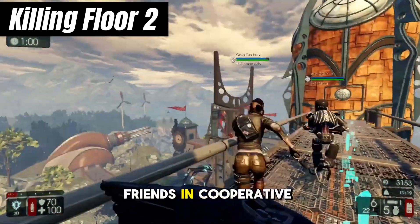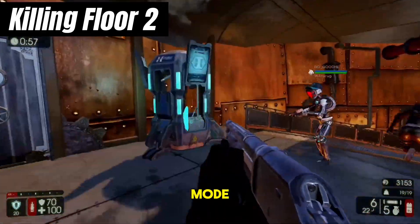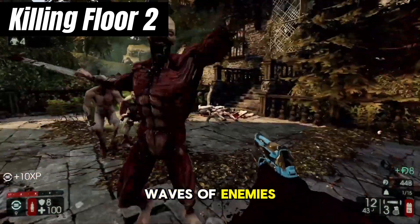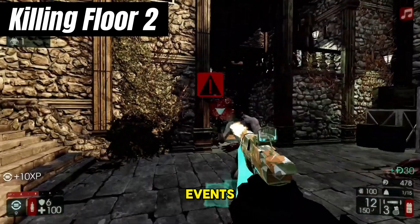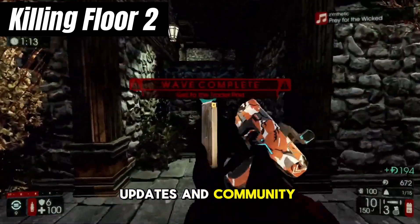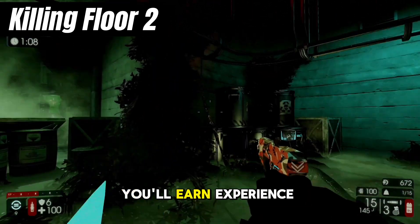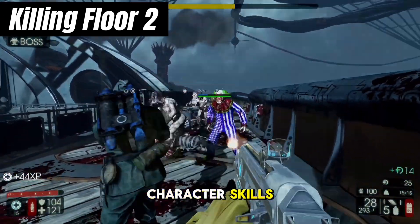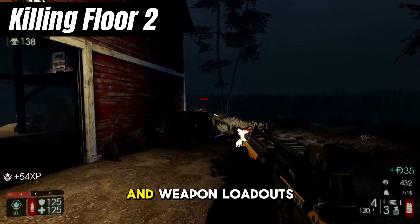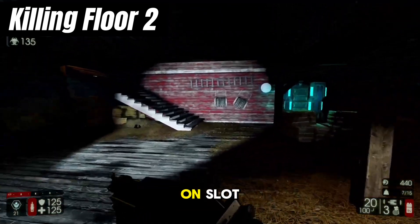Team up with friends in cooperative multiplayer, or dive into the intense survival mode where you'll face off against endless waves of enemies. Killing Floor 2 also offers a variety of seasonal events, updates, and community challenges to keep players coming back for more. As you play, you'll earn experience points and perk points that can be used to unlock new abilities and upgrade your character's skills. Experiment with different perk combinations and weapon loadouts to find the perfect strategy for surviving the Zed onslaught.